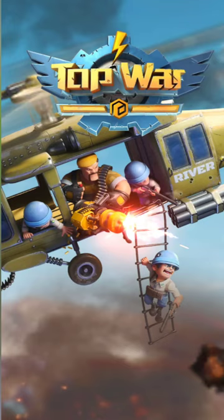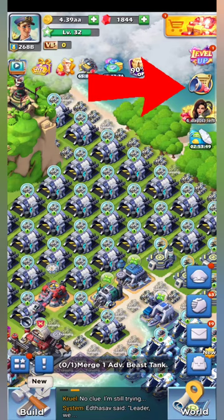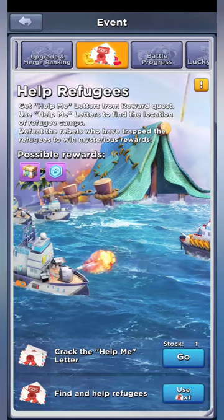Hey everyone, Peter Pants here. Today I'm going to be covering Refugee Camps. To start out, in your base, top right of your screen, click that button through your events tab and scroll over to Refugee Camps.